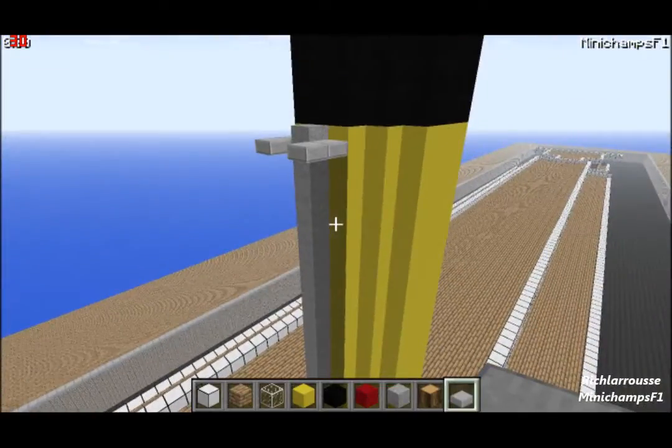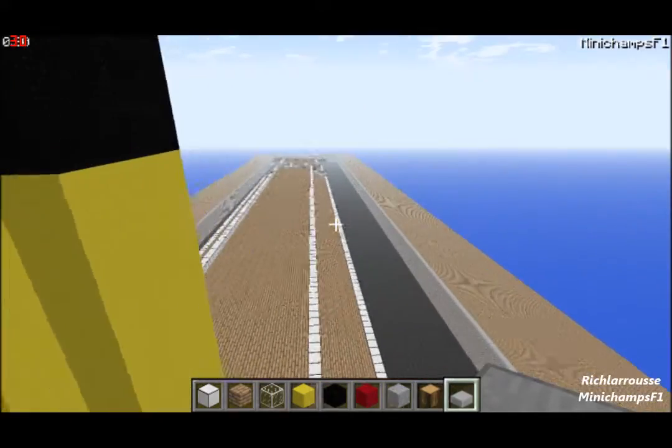If you're building the three-funneled version, which I'm building, then follow what I'm doing. For the two-funneled version just build one more funnel. For the four-funneled version just build the other three funnels. Each funnel on all three ships is spaced by 28 blocks - so it's a 28-block gap between each funnel, and that's the same on all three ships.